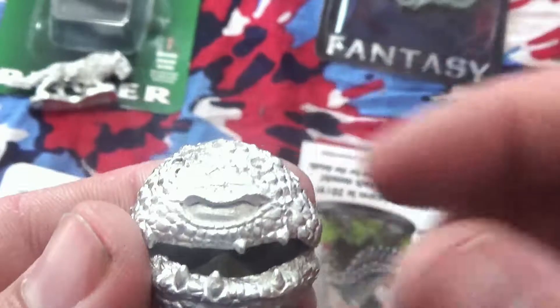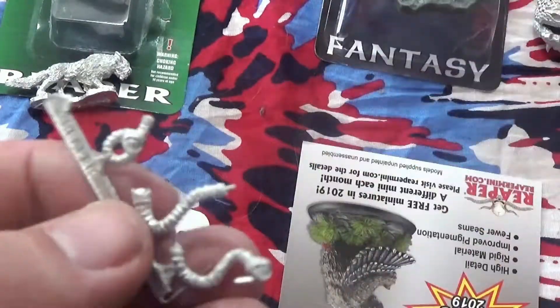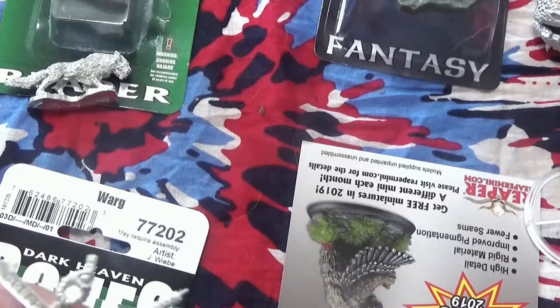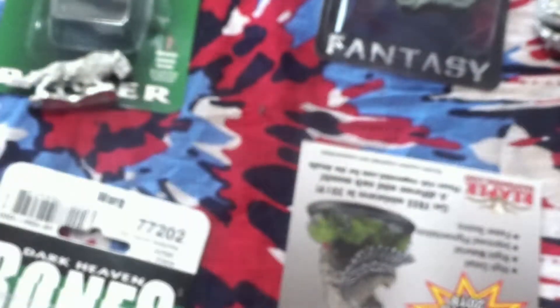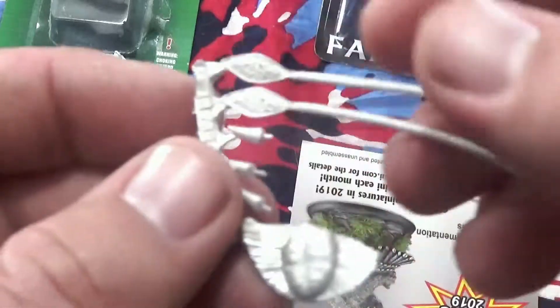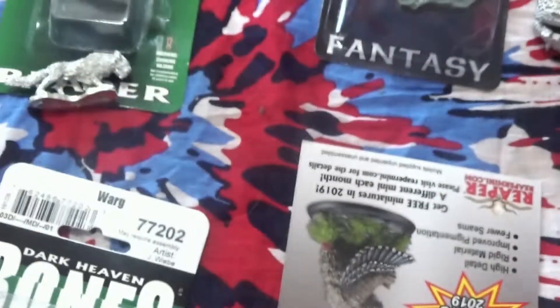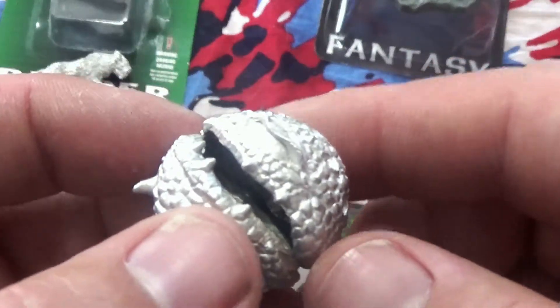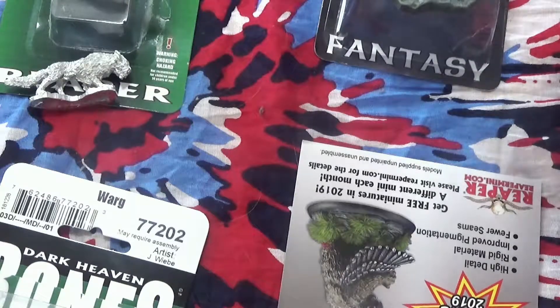Then we've got our Beholder-light guy. I actually got him because I need a Spectator, and he only has four eye stalks. He's not all put together — I just kind of threw the big part together. One of them fell off and I seem to have misplaced it already — go me. Oh, there it is — there's the other one that's come off already. And here we've got some horns, and these other tentacle things — I'm not going to put those on, I'll save them for something else. Here's his mouth. As you can see, there's a lot to put together on this guy, and I'm not sure which way I want to do it all, so I'll have to do that either here in a minute or later on.